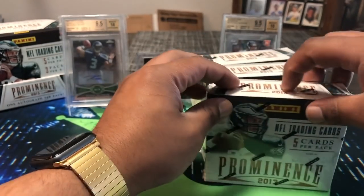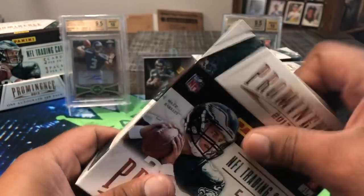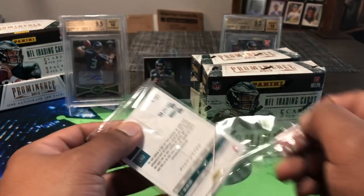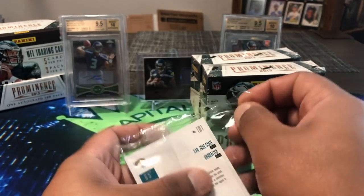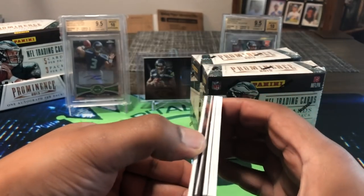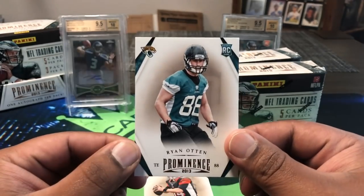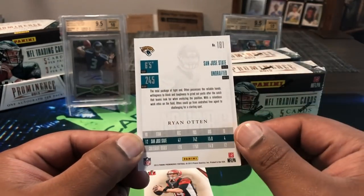Let me know if you've ever opened this product and how you did. I'm hoping for no redemptions — our last Flashback Friday we did get a redemption from Totally Certified. First pack looks awfully thin, there might be a redemption in there. On the back I can see Ryan Oten — and yeah, it really is a redemption. That's our auto: Ryan Oten for the Jags, a rookie tight end out of San Jose State in 2012, undrafted.